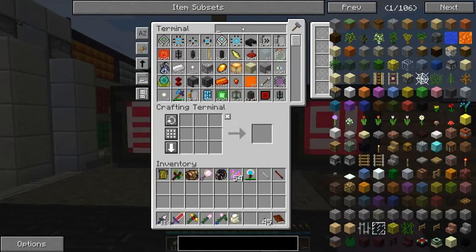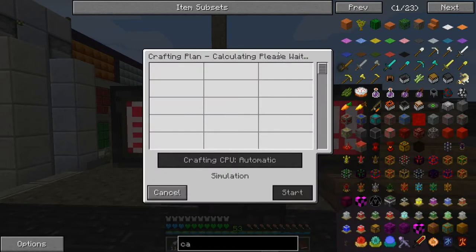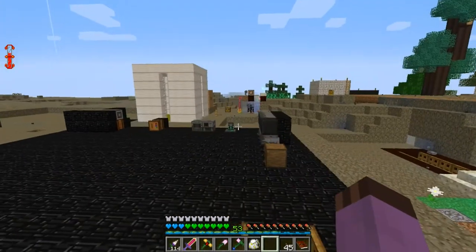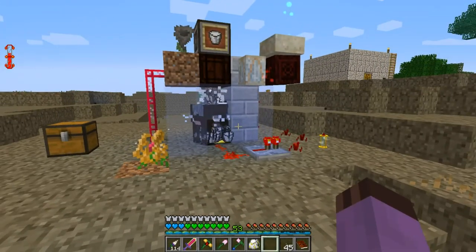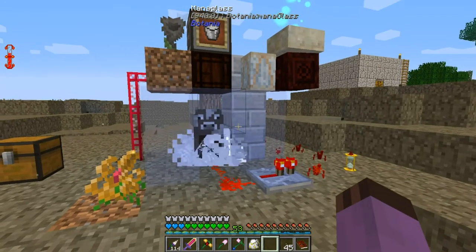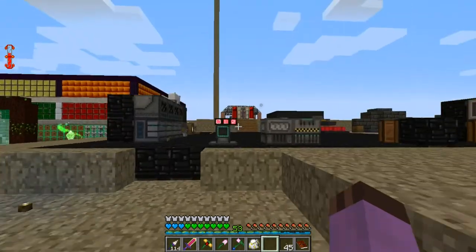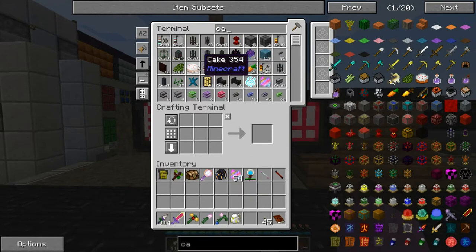So you'll see that if I just craft, say, 100 cakes, it's going to require 300 buckets of milk. There it goes — look at it go! Tons of milk just poofing up out of the ether. And there it went — 300 buckets of milk. Cakes crafted.